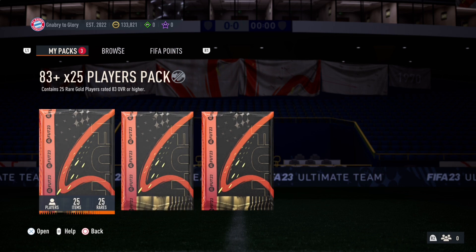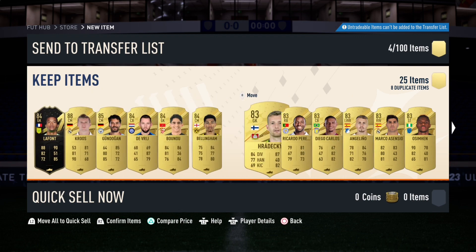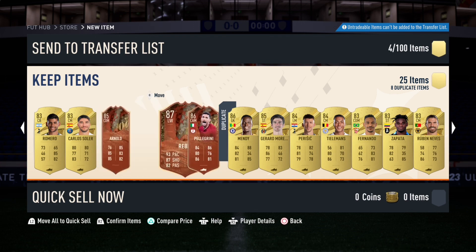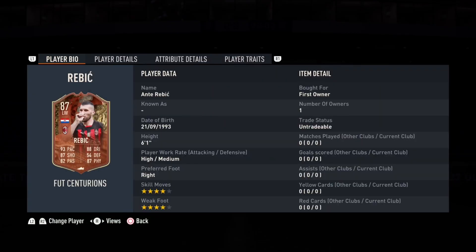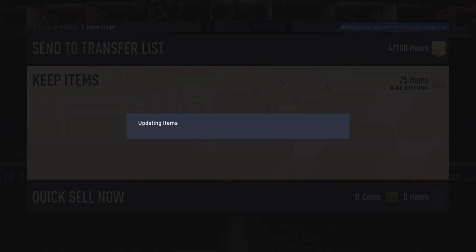Once I open all these 83x25 packs it'll take up a large portion of the video. Open the first one - it's a Team of the Week walkout. It's just 84 LaFont, that's quite bad. What else can we get in this pack though? Tony Cruz, Bruno, DeVry, Bellingham. They don't walk? I'm so confused - why didn't they walk out this time? We get Arnold, who might go into the team over Goretzka. He looks pretty decent. Rebic looks okay for a bench player. And Pellegrini, who if we ever need Seria players, is going to be a great box-to-box with a shadow or maybe even a gladiator.